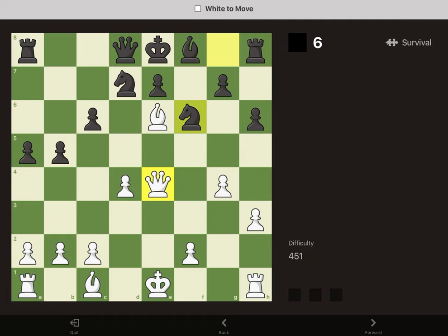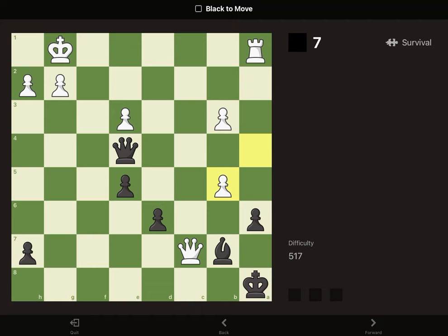In this position we've got check with the king. In this position we've got the queen and it's checkmate. Just always look for checks, captures, attacks — always look for forcing moves first in puzzles.